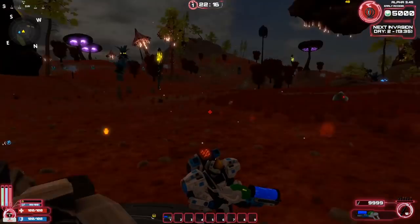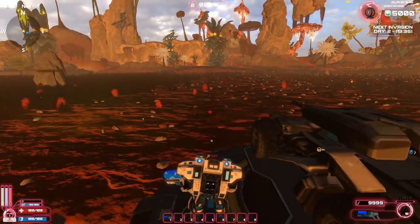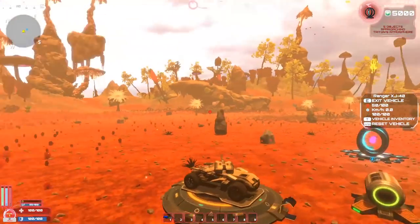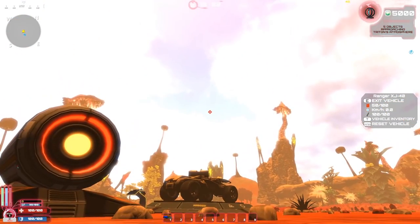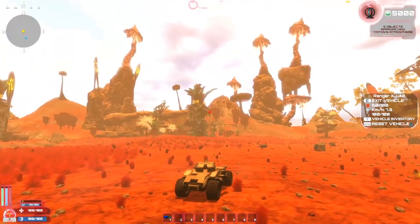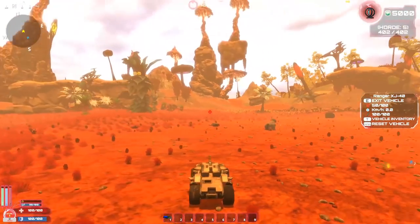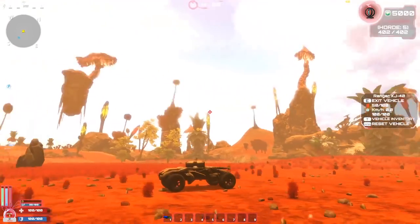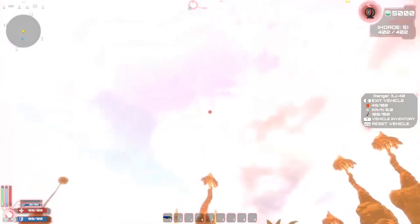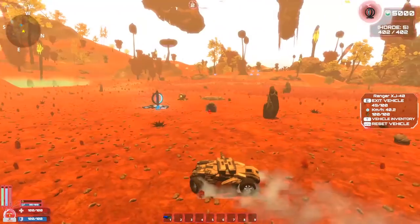There's a bunch of iron around us. The map is the same but where things spawn is different. We're waiting for day two at 13:35 for the invasion. The music has changed. Five objects approaching Triton's atmosphere — we have five enemy craft. The vehicle is the Ranger XJ40, which I believe has a 40mm on it. Watching the skies... Horde five: 402 enemies is what we're facing.